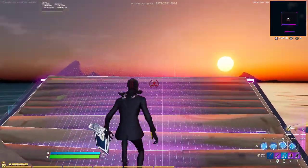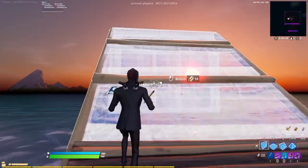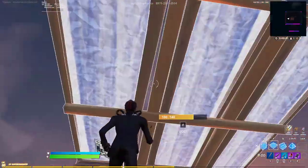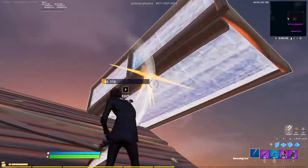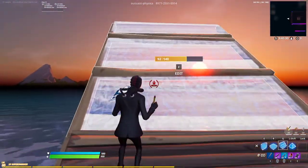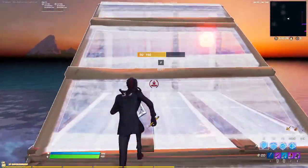The second stair push is a little bit more protected. You do stair, floor, wall. You can do stair, wall, floor, but you have to be careful not to turbo build the floor so you don't floor yourself and have to edit through. So really this is just stair, floor, wall. My stair is Q, my floor is R, and my wall is E — so for me it's Q, R, E. That's it.